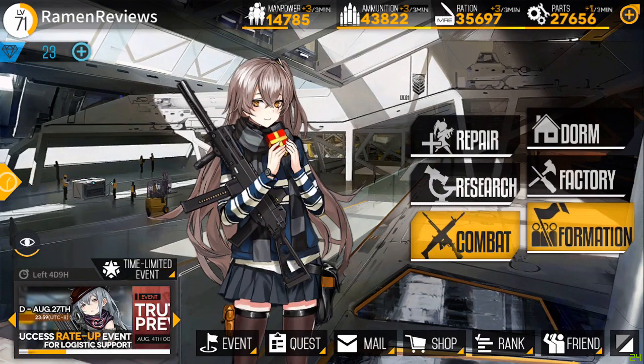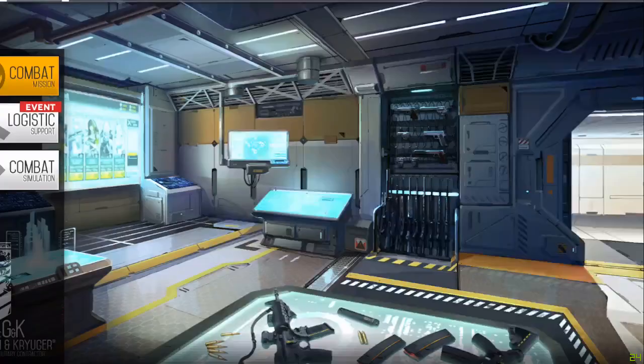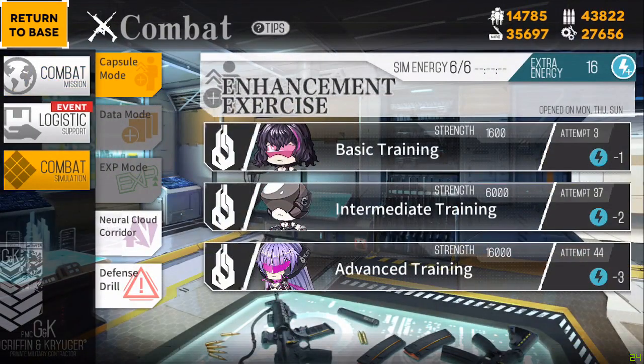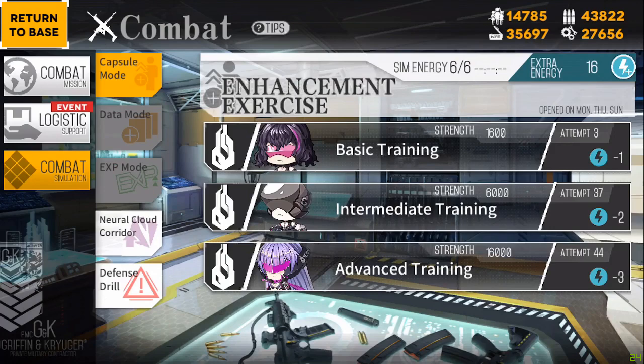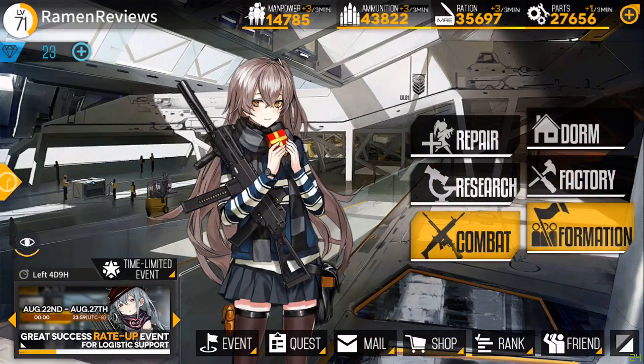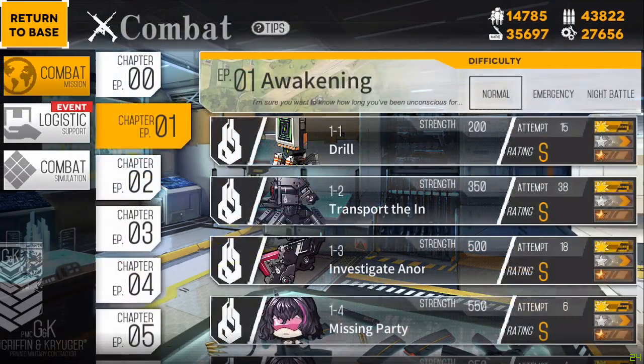Honestly the best time saver is if you have high-level echelons — I would just recommend doing combat simulations using EXP mode, which only opens on Wednesdays, Saturdays, and Sundays. If you have echelons that can take on pretty high levels, that would probably be the best option. But if you don't and you want to just start working on one, map 1-2 would be your best start.